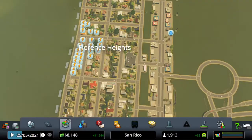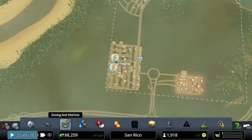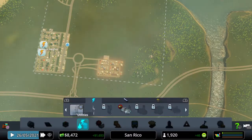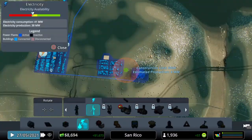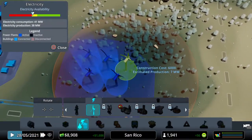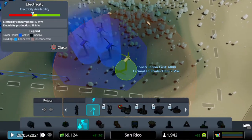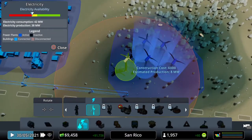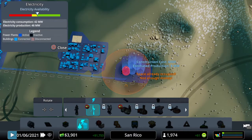Let's see what our budget is — we're on one hundred percent, we need more power. Money is looking tight but we can afford a wind turbine, so if we park another wind turbine down here — there we go. Once that kicks in we should see us go into the green. There it is — right, that'll have to do for now. It's because we've obviously got all these new houses being built.